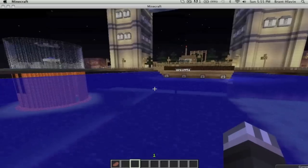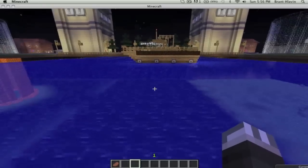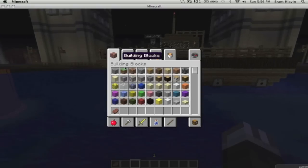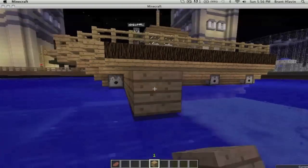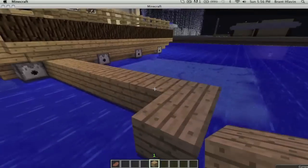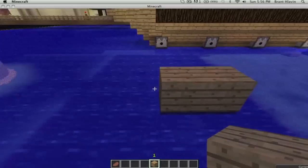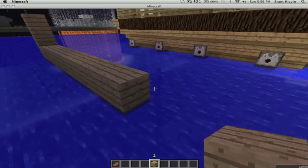Make the targets so they can see. As I make this little target area — it's going to be pretty close. Let's just use World Edit to make this faster. There we go.